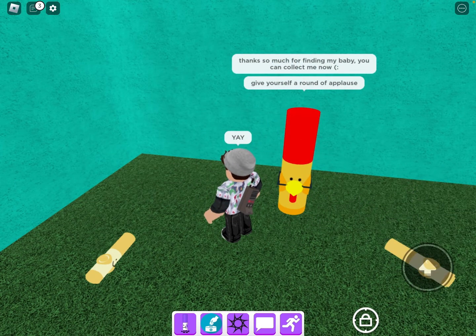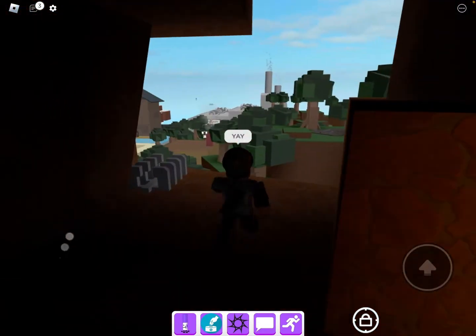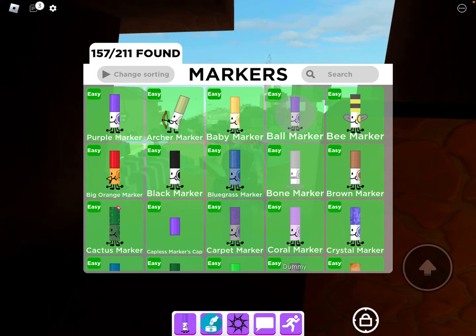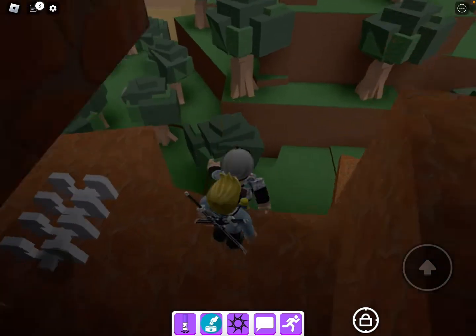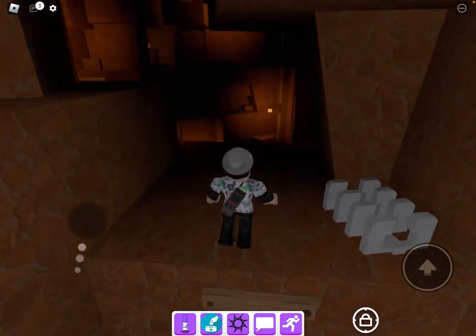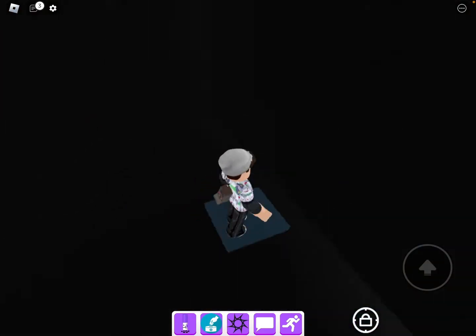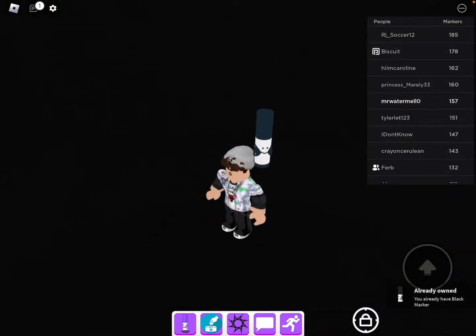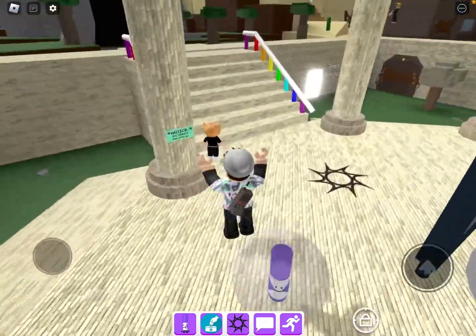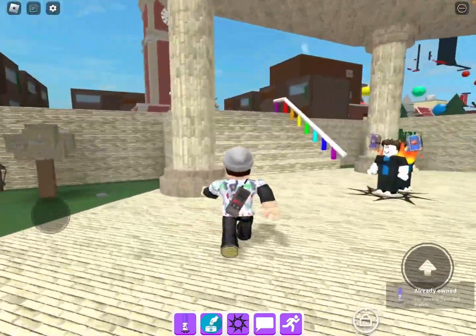Give yourself a round of applause. Okay, let's go back. Next is the black marker — oh, follow me. There's that one. Next is the blue grass marker, so let's go back to the Washable Kingdom.